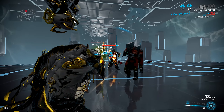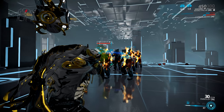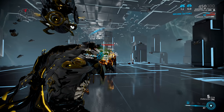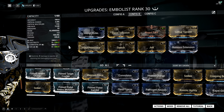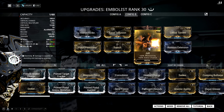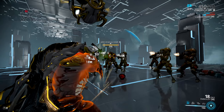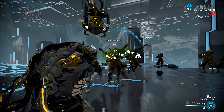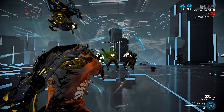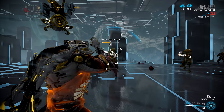It is complete and utter garbage versus the Corpus — you're probably going to run out of ammo before you kill a heavy unit at around level 100, which is why you might want to switch to an alternative setup where you're running Pistol Pestilence and Scorch for gas damage, and then Jolt for some electricity which provides crowd control and also caps your status. This one, unlike the previous setup, is complete and utter garbage versus the Grineer, though you can get a decent amount of crowd control out of the electricity.